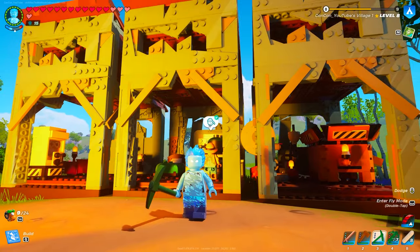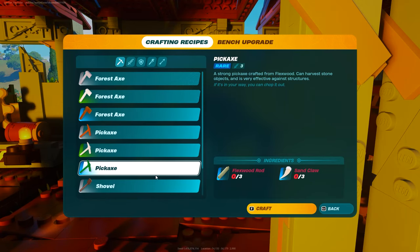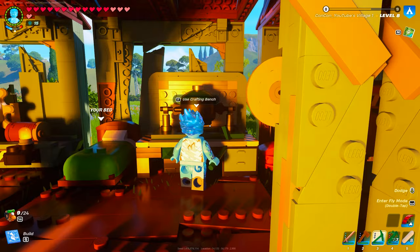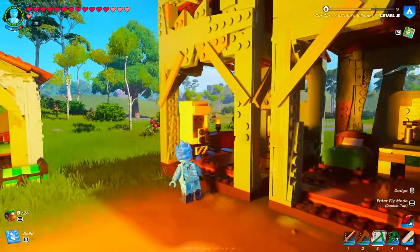Before you can harvest copper you are going to need a blue quality pickaxe, which at the crafting bench is going to take three flexwood rods — that's the cactus in the desert biome — and three sand claws, which are from the sand wolves also in the desert dry valley biome. Make sure you have this before you go mining in the lava caves.